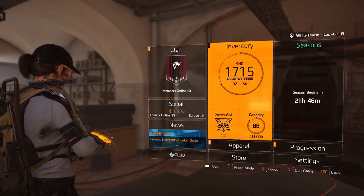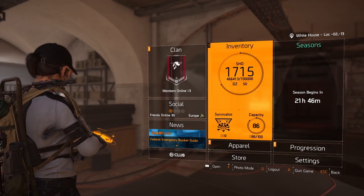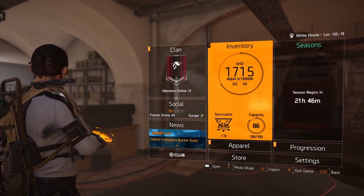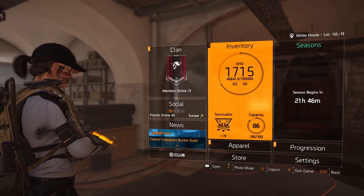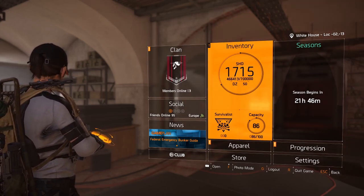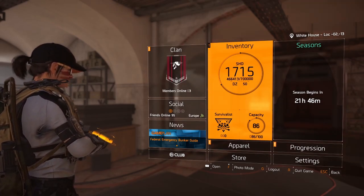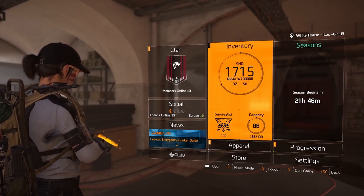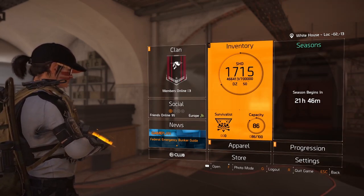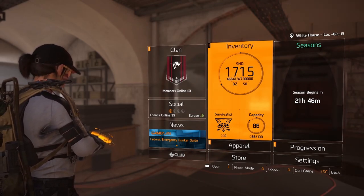Hello agents and welcome back to another Division build video. Today we're back, it's TU10 and a lot of things have had a lot of changes. We're having a look at some new builds and some new opportunities that might have arisen with all of the changes. Quick note: my shade level is 1715, so because I'm over 1000 all of my stats are maxed out on my watch, so pay attention to that if your stats don't line up with my build.